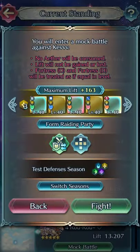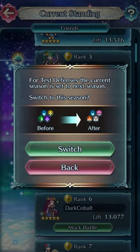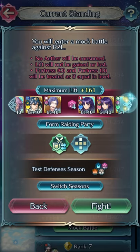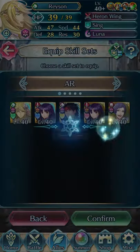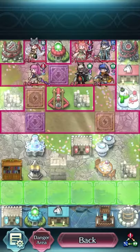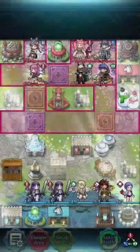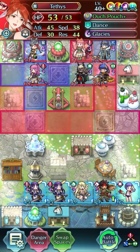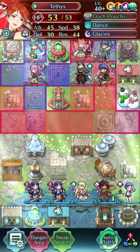Next we have RZL's map. I have to switch seasons. So this is a very difficult map — just everybody can see. This is an ouch pouch Tethys. She has a turn one glacis. She has absurd amounts of res effectively. I mean, effective res is, I think, 51.